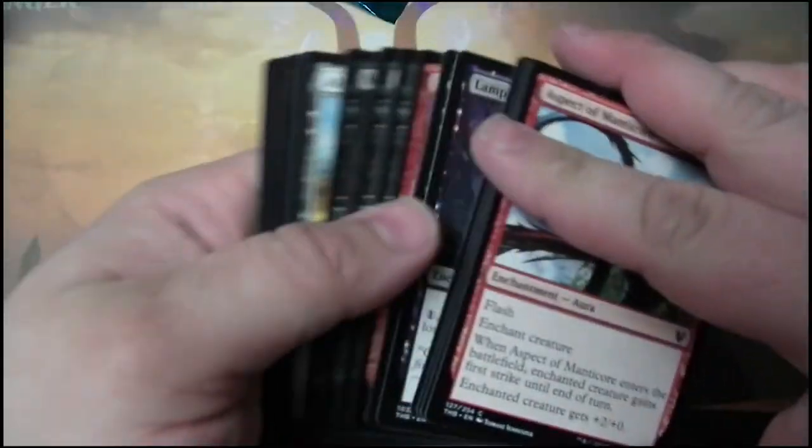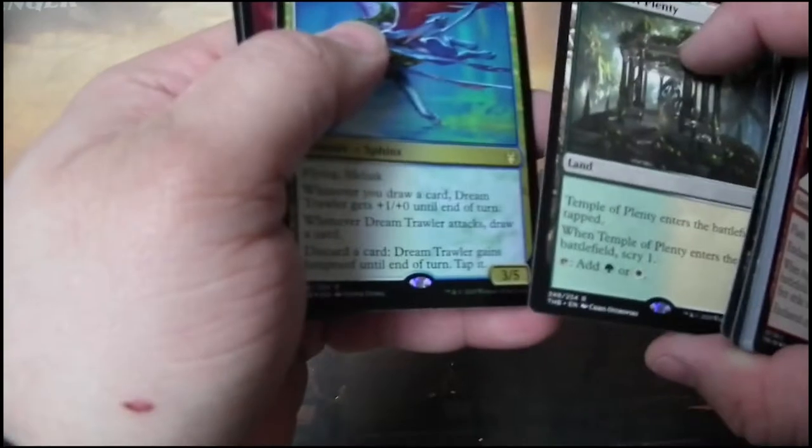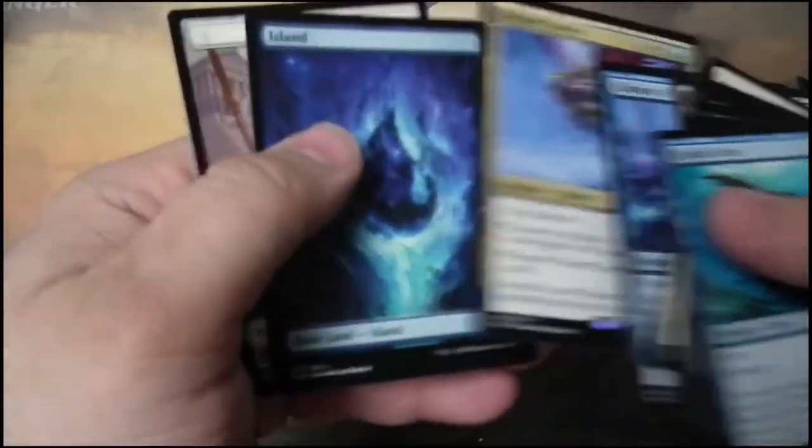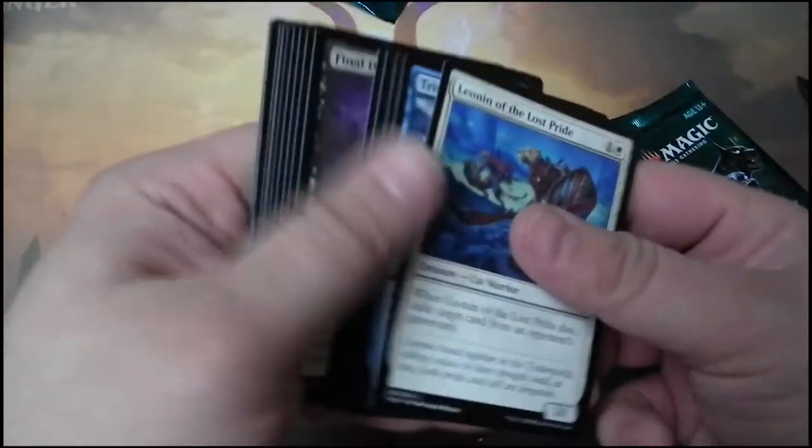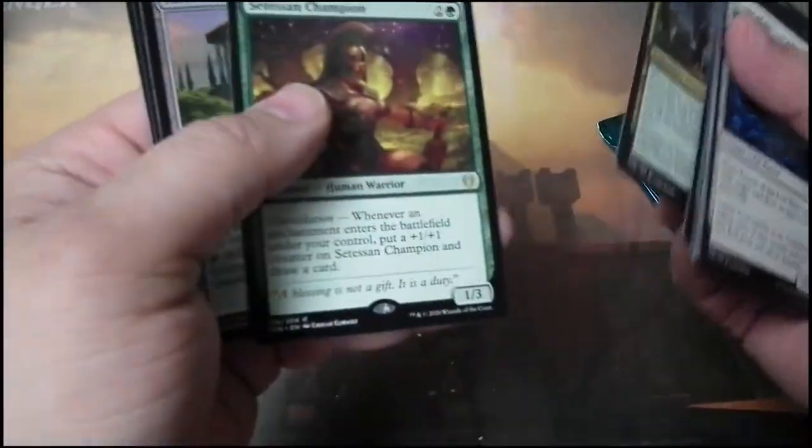I'm mangling this packaging. Temple of Plenty and a foiled Dream Trawler — from my understanding that's creeping up in price. A non-foiled Dream Trawler as well — nice. It's a pretty good Sphinx. A Tessian Champion and a foiled Altar of the Pantheon — I do like that altar. Coonerose, Hound of Athros — nice, I like that he's legendary.